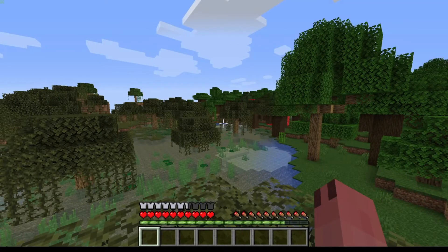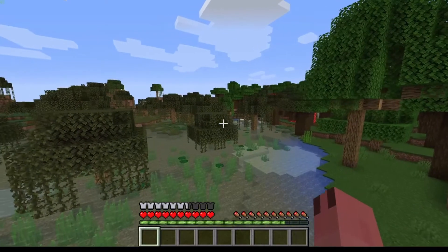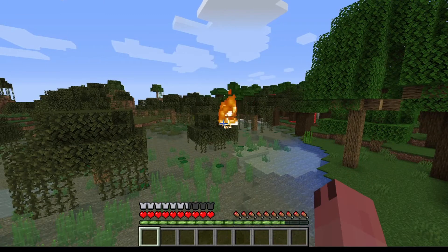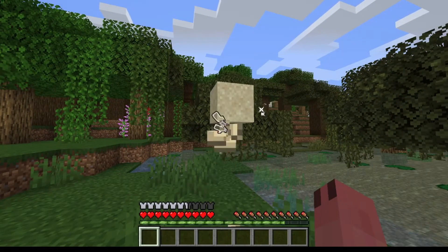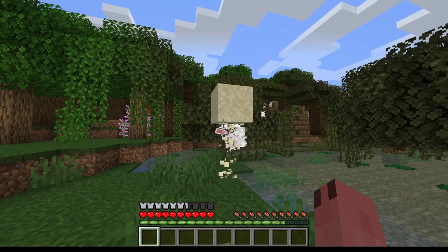It can also evolve. This origin has three abilities. By pressing the left mouse button, you'll shoot arrows, fire, and tridents anywhere you will. By pressing the right mouse button, you'll shoot spectral arrows, eggs, and sand.